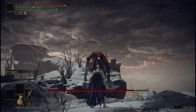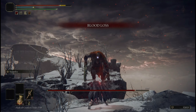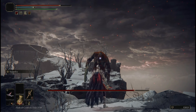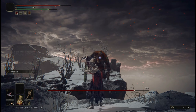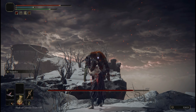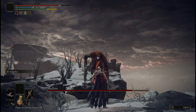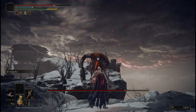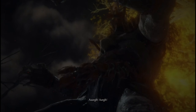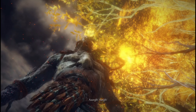A quick reminder to always keep Seppuku active — you want to see the red flames around your body to let you know that Seppuku is still active. That way the blood loss buildup will continue to grow at a gradual rate. Finally, once we get him down to half health, he will go into a second stage, and the real fight will begin.